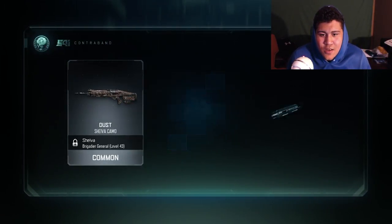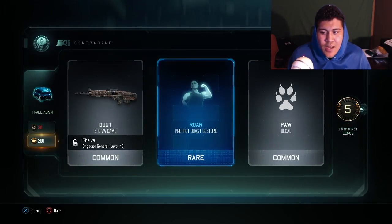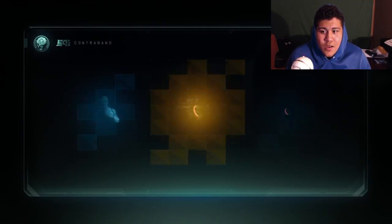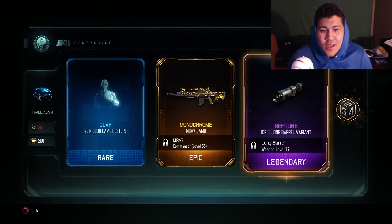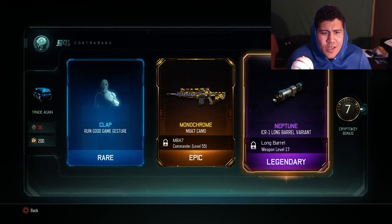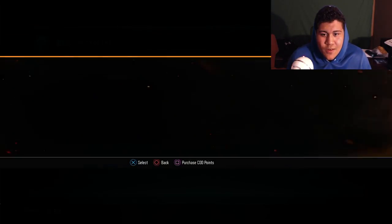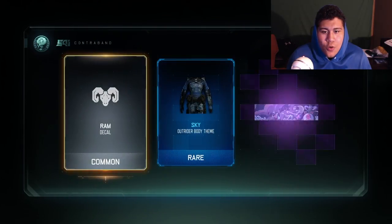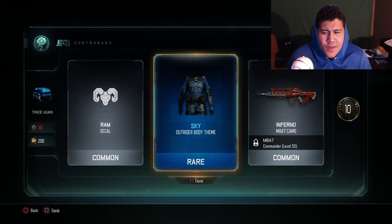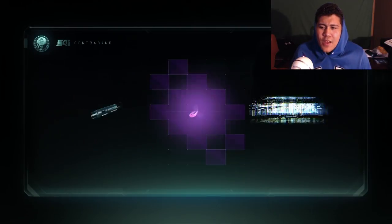First one — the gestures are cool but I could care less about gestures. Oh, an epic chance — let's go! Monochrome, sweet! And the ICR long barrel attachment, I'll take that. I use the ICR, it's actually pretty nice. I love using it. But that monochrome, I like it. I'm hoping to get something new that just came out. The sky — I might have it, I'm not a hundred percent sure.